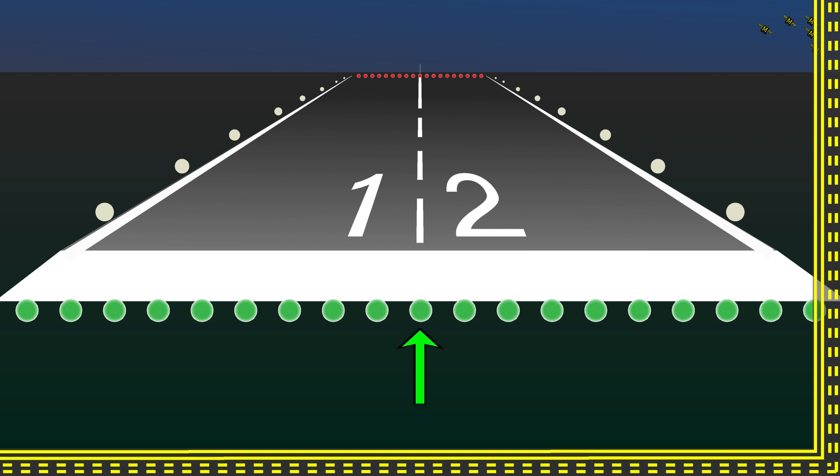A pilot will see green from the approach end of the runway. Green lights mean go, so you can land past these green lights. The departure or far end of the runway will have red lights. If you were looking at these up close — which of course you should never do — you would see that the light has a red lens on one side and a green lens on the other side. There's no sense in installing separate lights when one will do.